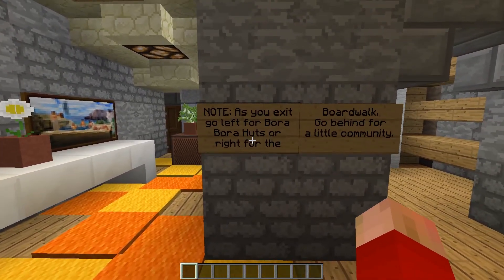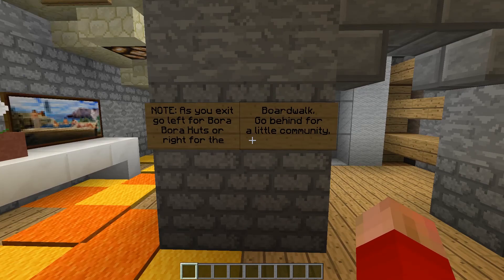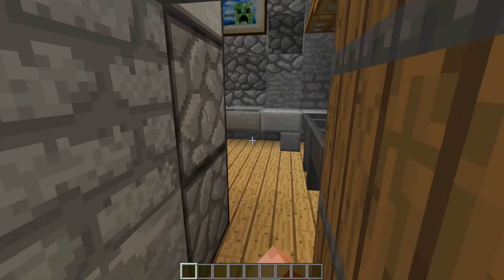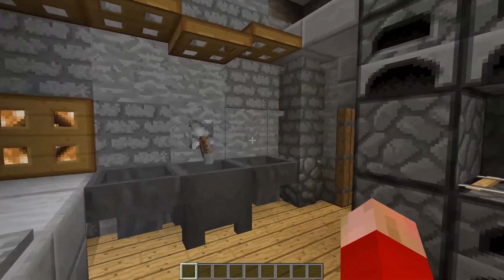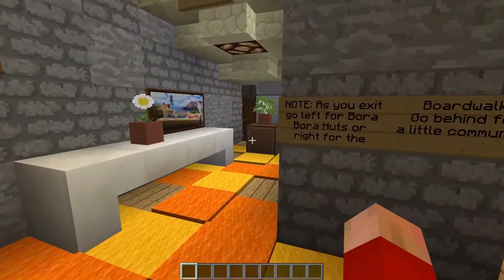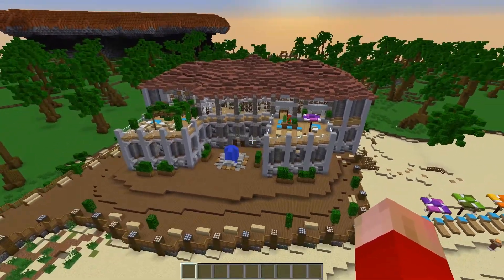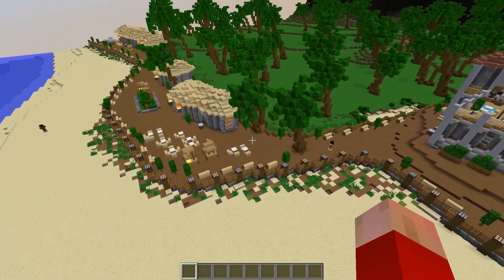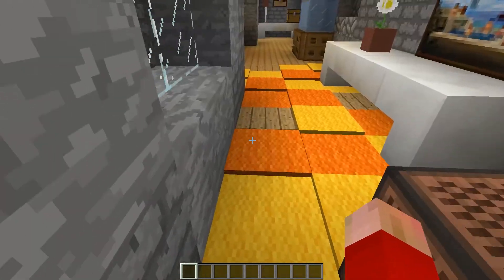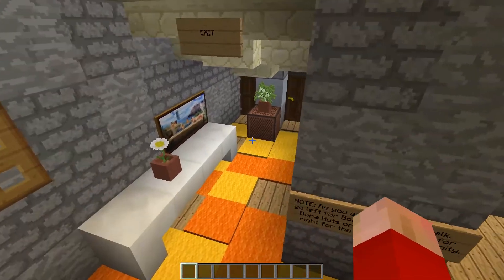As you exit, go left for Bora Bora huts or right for the boardwalk. Go behind for a little community. The gift shop is out of stock, sorry. Let's take a look around. I'm excited to see the outside of the building - I've only seen inside so far. I don't even know the context of where I am. Let's go out and take a look at the build. This is what we've been walking around in. I like that. Nice little boardwalk and everything. I feel like I should still check out the rest of the build though. They started us in the build for a reason. I want to get to that room with the guy at the table.